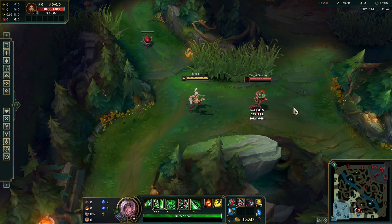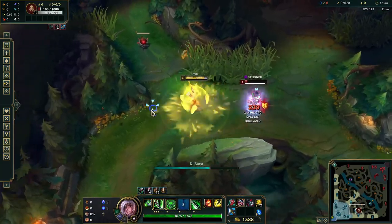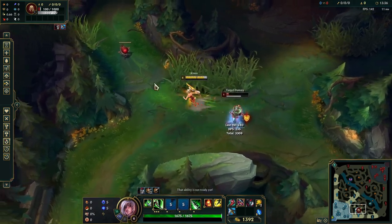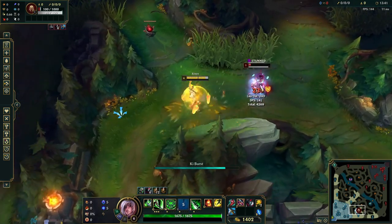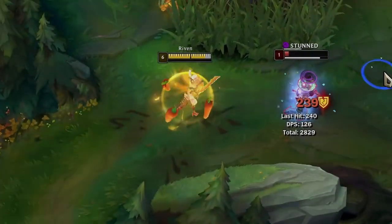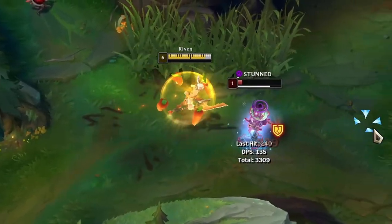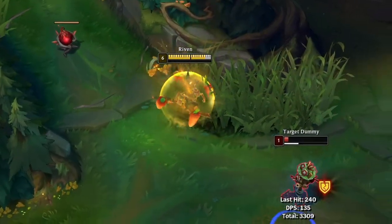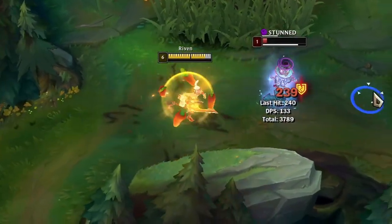The next combo is what I use literally almost every game — this is the E-W combo. This one is one of the best combos you can use when enemies are chasing you. Your dash allows you to dash a little further away from your opponent and the stun keeps them away from you. There's almost not a single champion in the game that can chase a Riven when this combo is performed. This is also my favorite combo to use, as it's really hard to pull off in some cases.